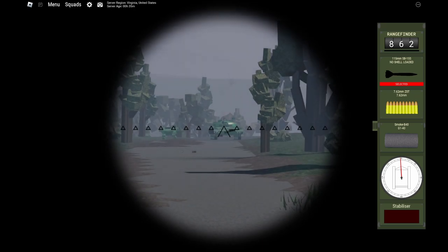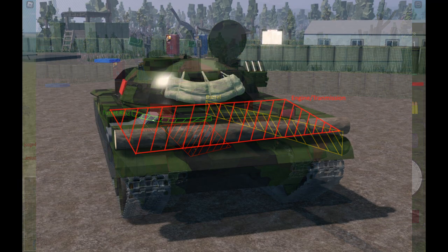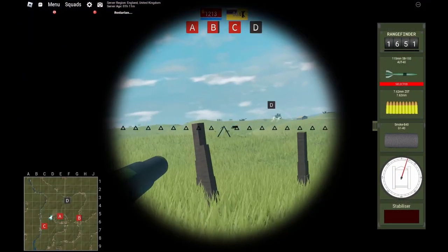I will show a few diagrams of where to hit when fighting certain vehicles like the main battle tank and the IFV, the infantry fighting vehicle. Hitting the engine will catch the vehicle on fire, and hitting the ammo stores will kill the vehicle instantly.